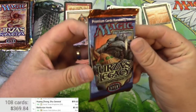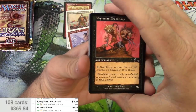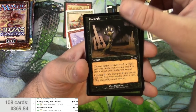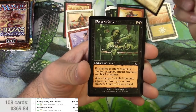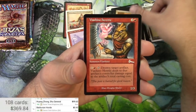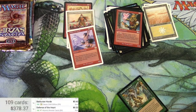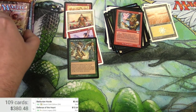Next up Urza's Legacy. Uncommons: Cloud of Faeries — that's good. Unearth, decent common. About Face. Angel's Trumpet, Peace and Quiet, Viashino Heretic, and Defense of the Heart — pretty decent, been reprinted a little bit, ten dollars.